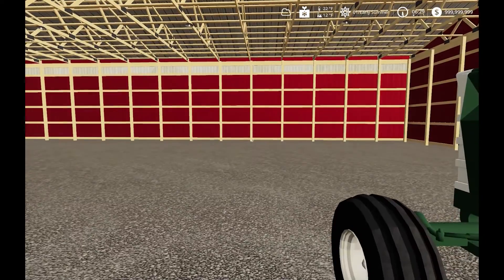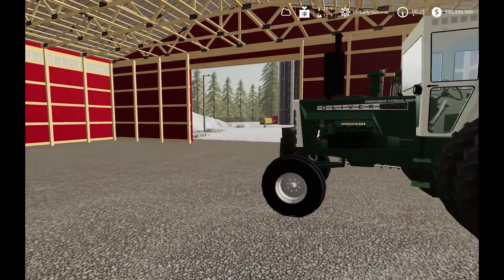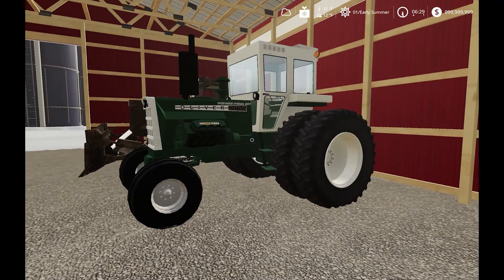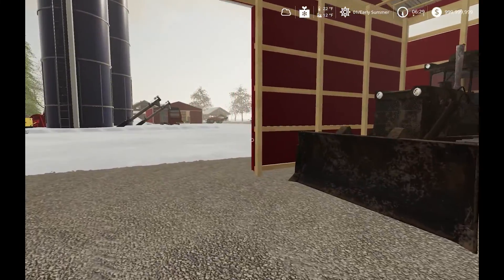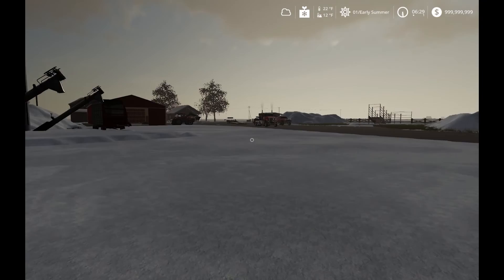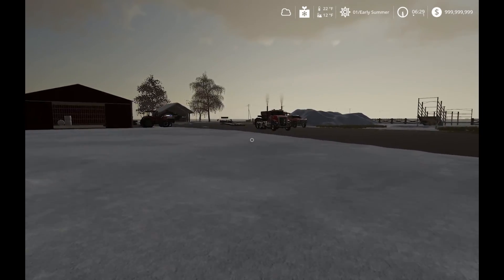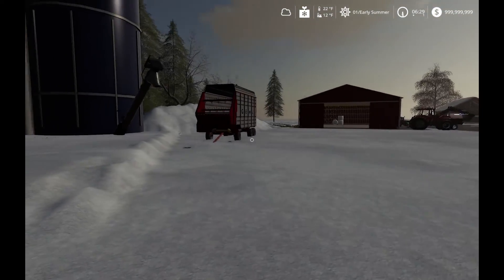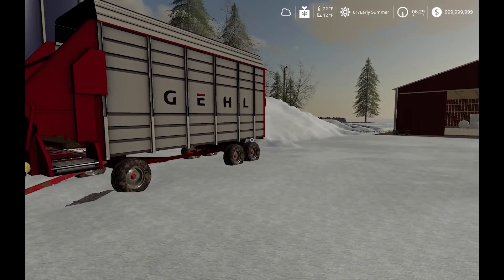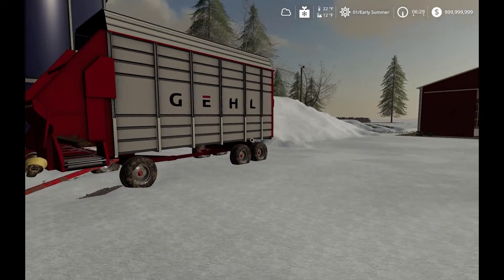I like the Oliver tractors. We run Oliver OC6 crawlers in real life in our logging business, so I kind of like the Oliver stuff. Same with this Gale wagon — we have a Gale 980 we use for our logging, so it's kind of neat that stuff is in the game.